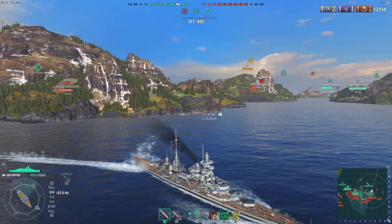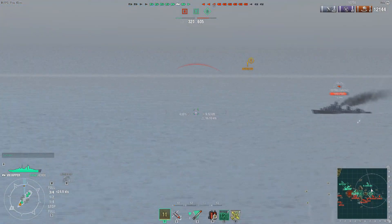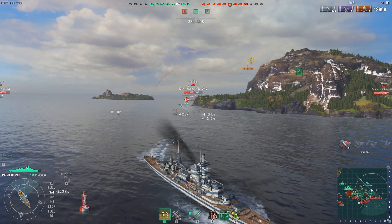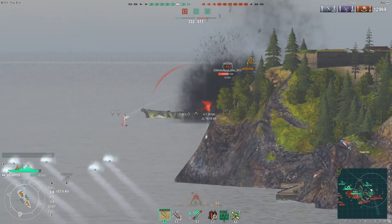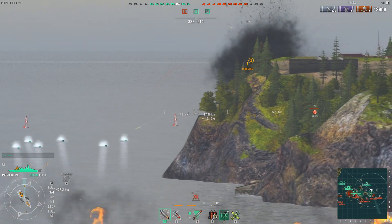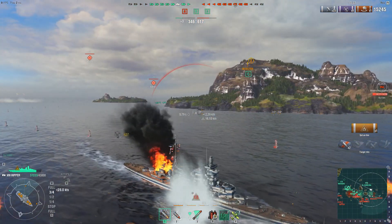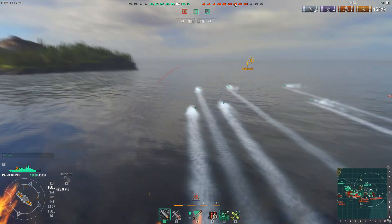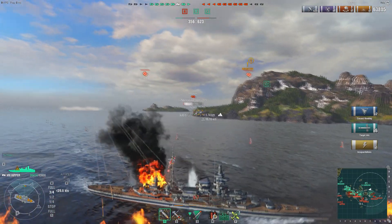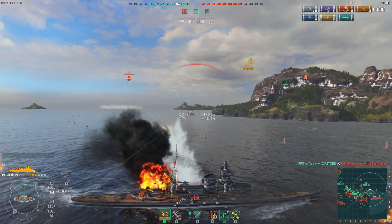As Derp comes around this island corner trying to get torpedoes onto the Musashi, he is detected and being targeted - though it's not necessarily the person targeting him who is detecting him. He gets torpedoes away as the Musashi starts to speed up. That's the ship targeting him, and the Musashi is as well. It's a Musashi with those big 18-inch guns, and it fires, but the island blocked a good number of those shots.